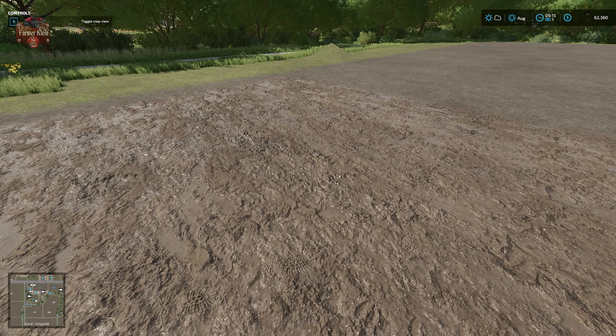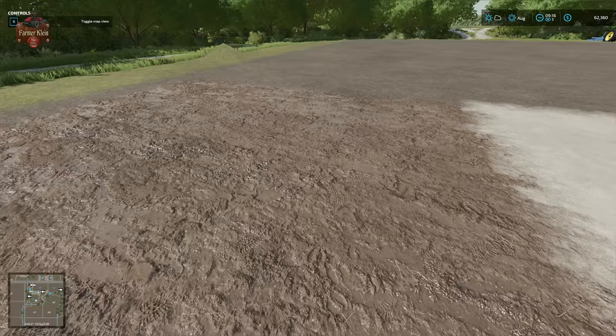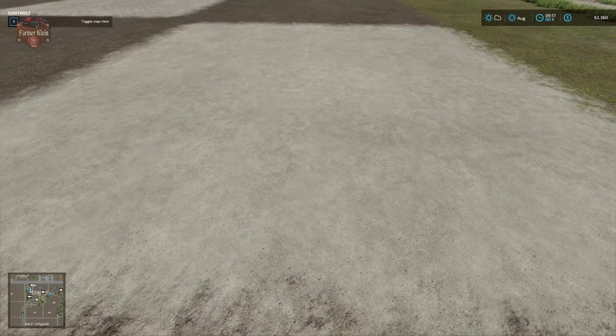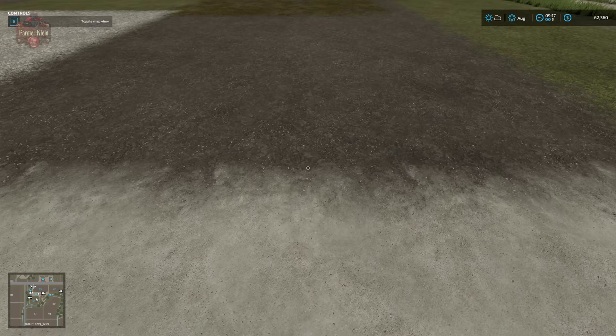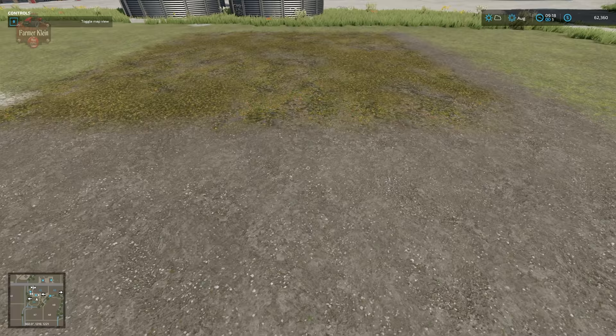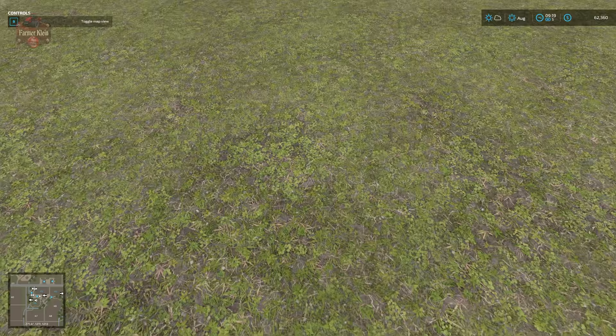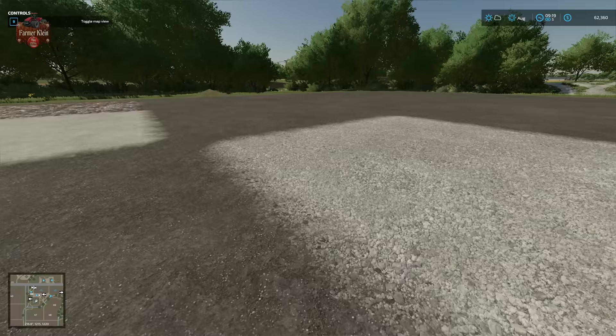If you load up Haut-Beyleron or Erlengrat you'll see different ground textures on each of those starting maps. So here on Elm Creek we have animal mud with nice footprints and muddy wet ground with a little straw or plant matter; asphalt which looks more like white concrete; plain dirt with a bit of green; forest floor with dirt and leaf matter; base grass texture; and gravel.